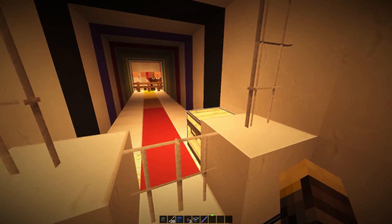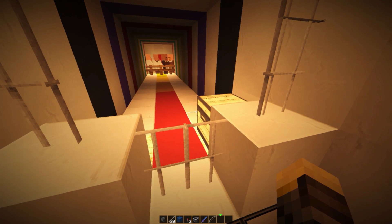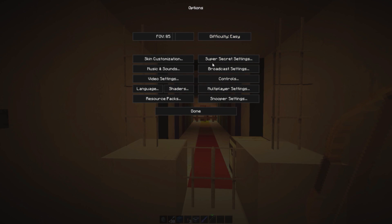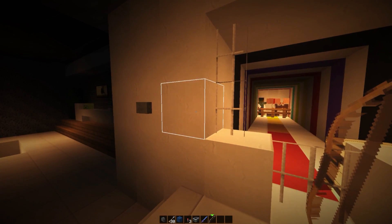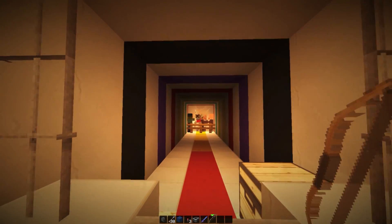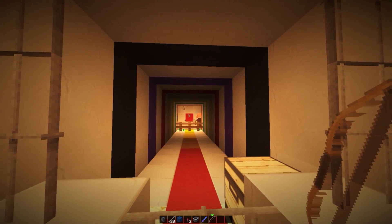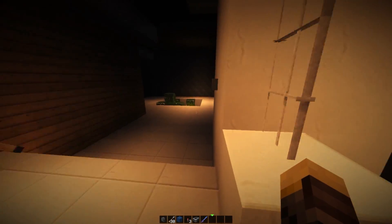We have a shooting range which is pretty awesome. Grab a bow from the chest and shoot at villagers down there — I was playing on peaceful mode which is why there are villagers. If you put it on easy and spawn down a mob using that button, you can see it spawns a zombie that you can go ahead and kill in our shooting range. Let's put the bow back in the chest and take a look at the rest of the room.